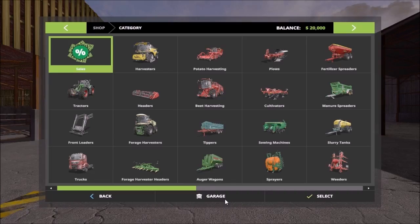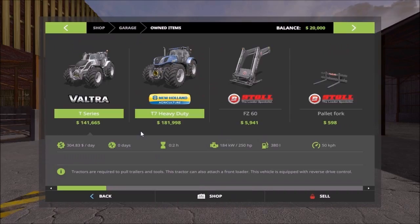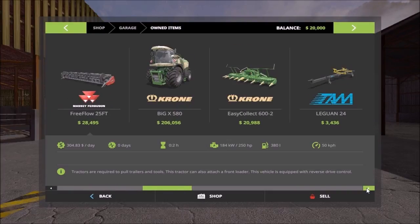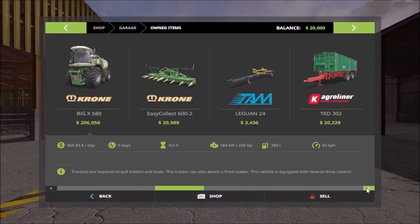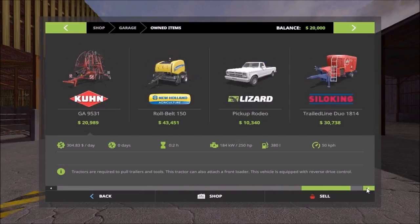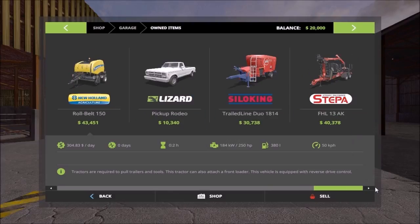Let's see what machinery is given when we start. We start off with one Vulture tractor and one New Holland, plus the front loader attachments. Then we have two harvesters — the corn one and the normal one — plus trailers, field equipment, and a runabout.